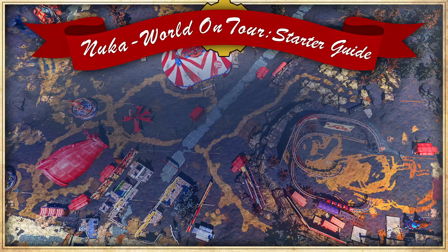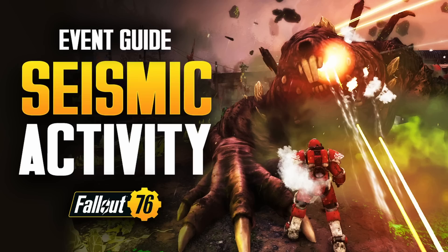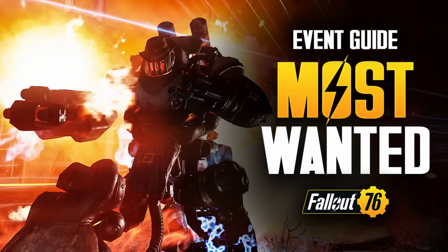Nuka World on Tour is a permanent addition to the game, with a map marker added to the Ash Heap region. Located west of Lewisburg, fast travelling will spawn you roughly in the centre of the fairgrounds. Four new public events are the standout feature with this update. Look out for our dedicated event guides as I'll be going through each in more detail, but here's where these can be found.